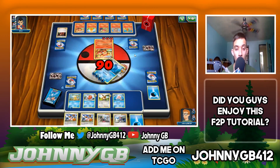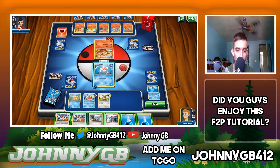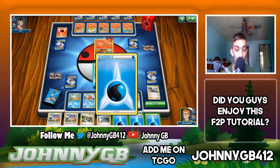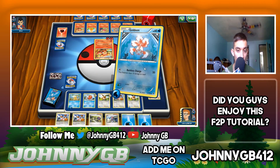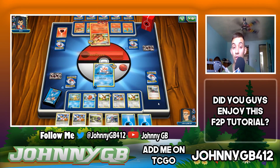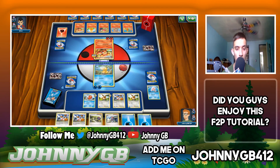Vaporeon unfortunately goes down — the MVP last game is gone. But we're going to play Goldeen and use Lasse to draw five cards. This is the one instance you're going to see water decks lose — because he got lucky and flipped about 12 heads in a row on paralysis. Let's go to Psyduck.